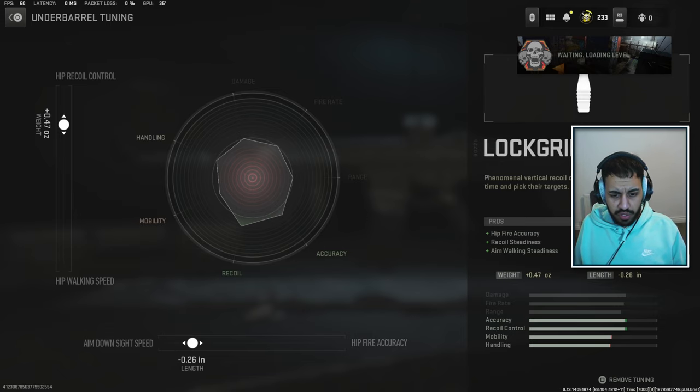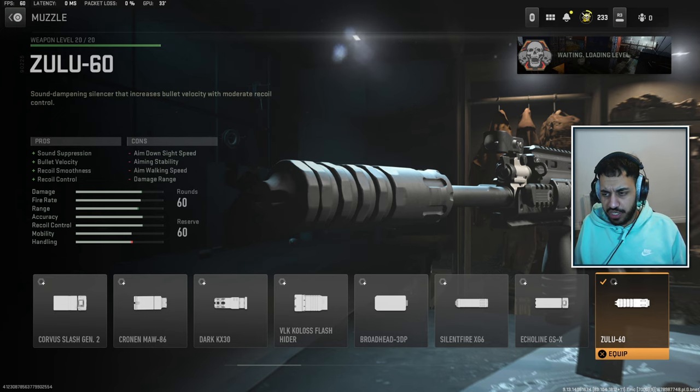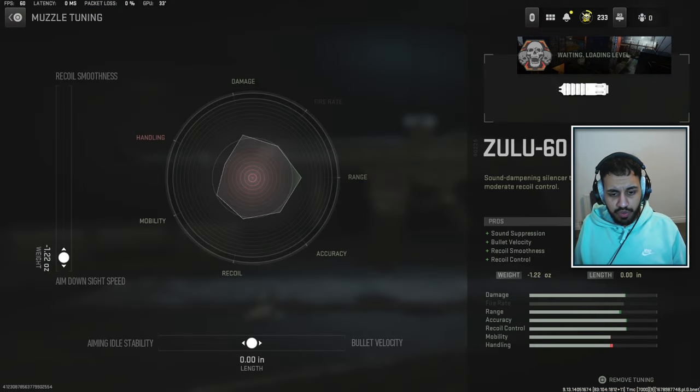The bottom slider on the lock grip should be around plus 0.47, and the bottom slider should definitely be more towards aim down sight speed. The Zulu suppressor once again, no changes — it's the best suppressor in the game. Tuning is more towards aim down sight speed. The bottom slider comes down to personal preference: if you want more bullet velocity push towards that, or if you want more control — which I recommend — push it slightly towards recoil. You won't lose too much bullet velocity, especially at below 200 meters.